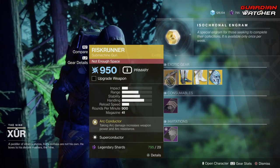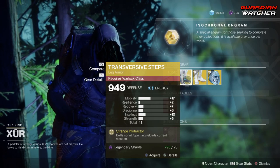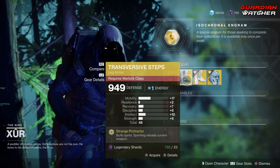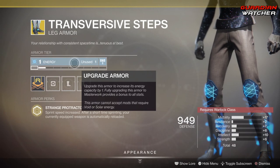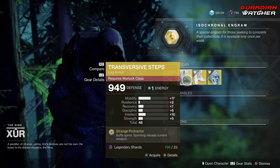Next we have the Transversal Steps. The intrinsic perk is Strange Protractor, which buffs sprinting — sprinting reloads your current weapon. This has the arc armor tier, and obviously you can go ahead and put whatever mods you want inside of it.